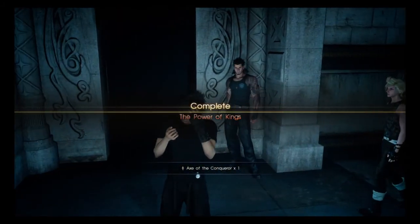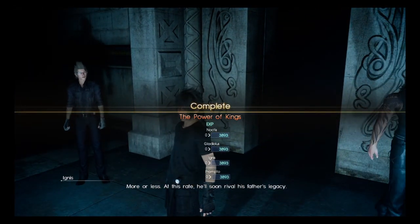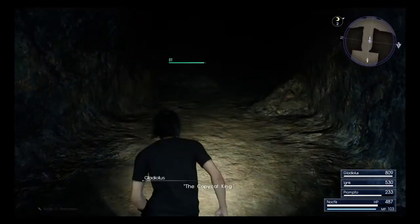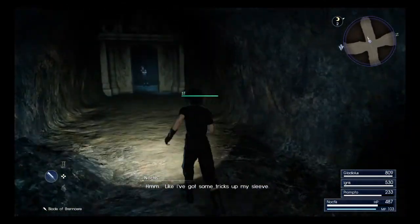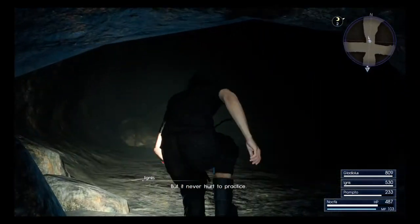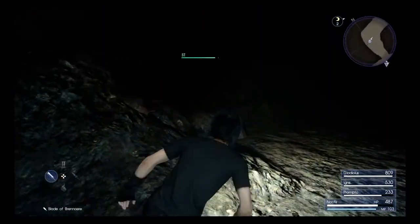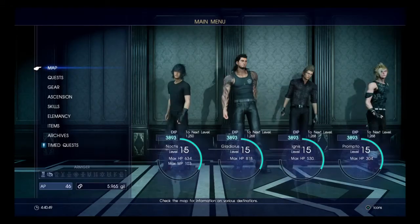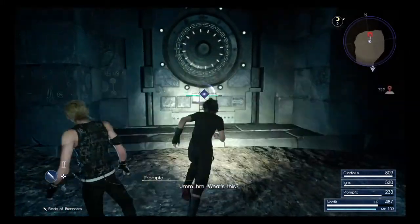So there we go — we get the Axe of the Conqueror. We now have two of the Royal Arms. You'll notice it now gives us the ability to return to the entrance. You can return to the entrance of any of the dungeons — just go to the map screen and there's a button. We're not going to do that quite yet, because there are a few doors we didn't open that I'm interested in.